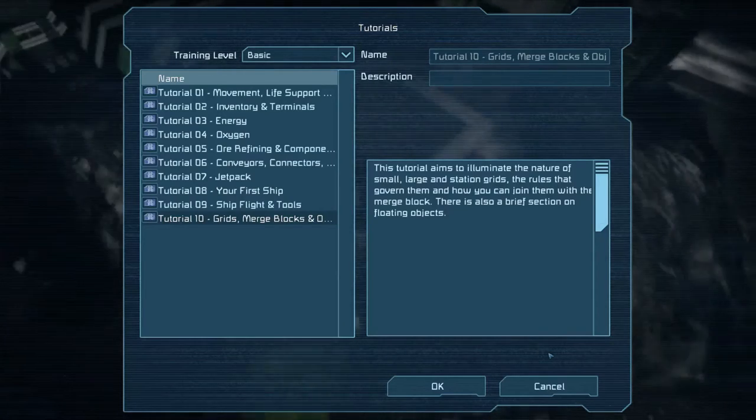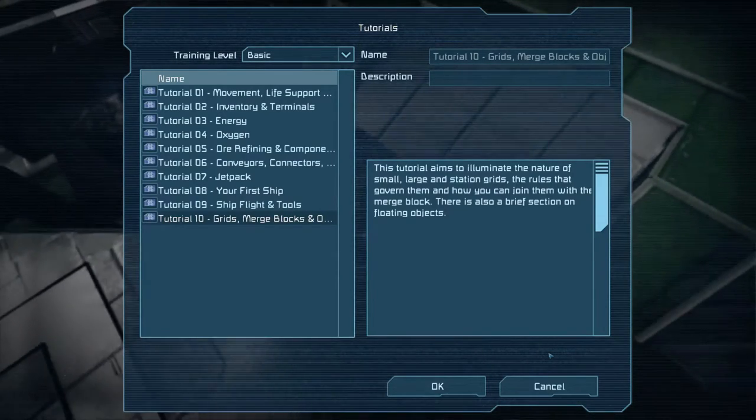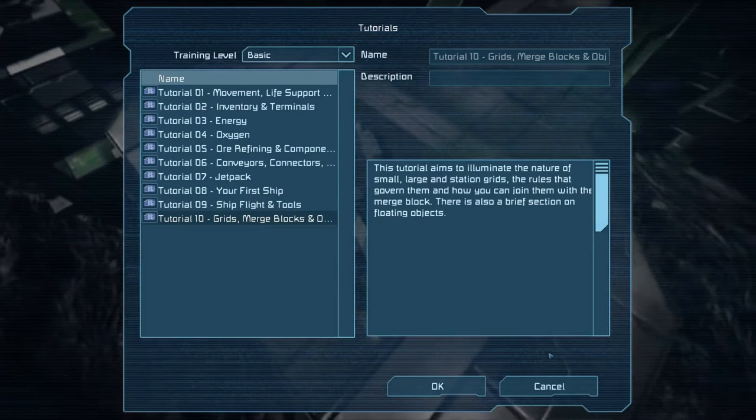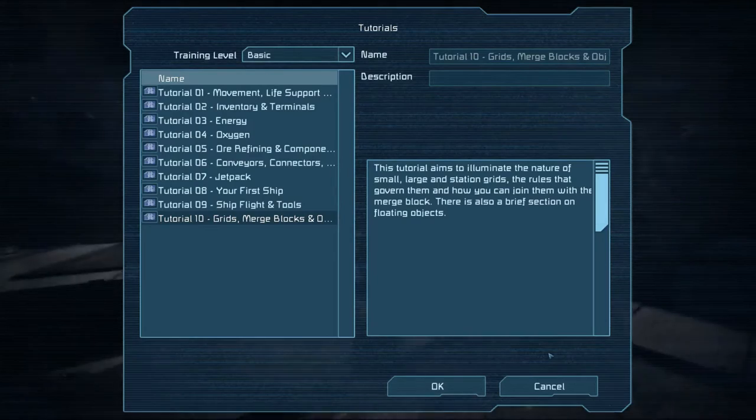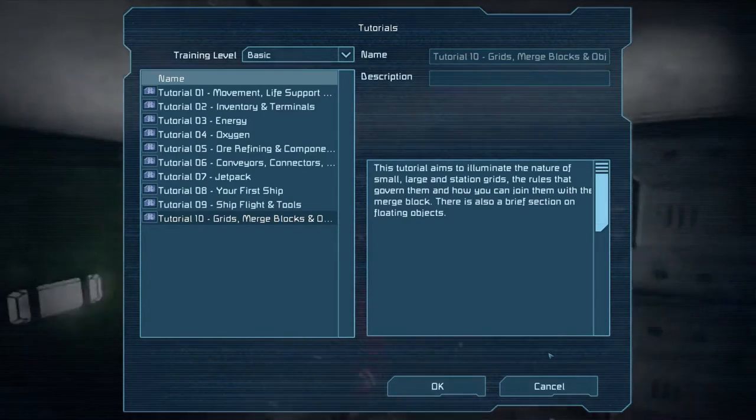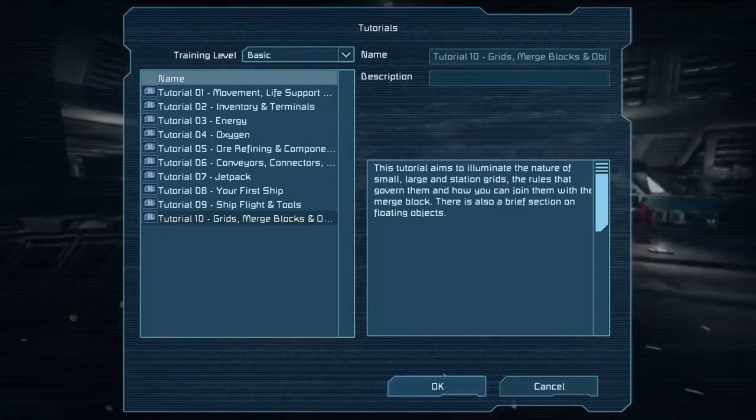Hello ladies and gentlemen, and welcome to the last tutorial so far — for now anyways — of the basic series: Grids and Merge Blocks, objects, floating objects. Let's get started, shall we?